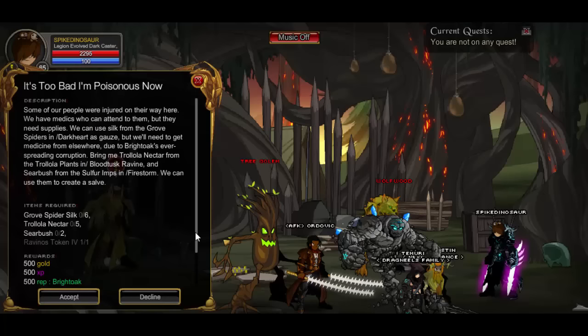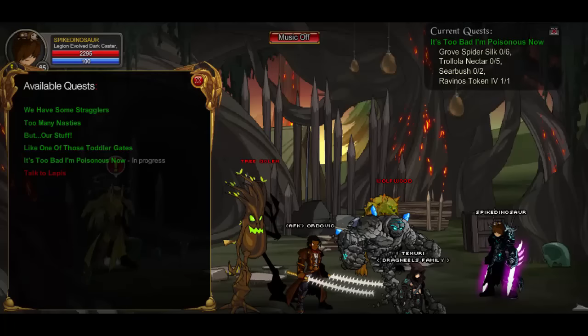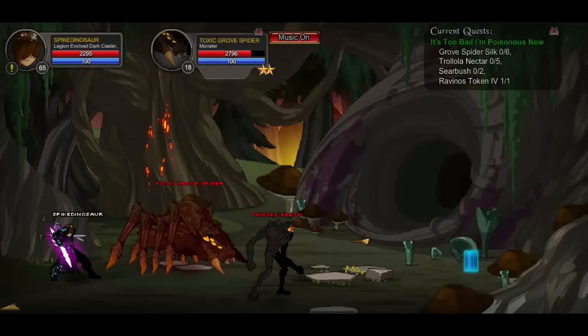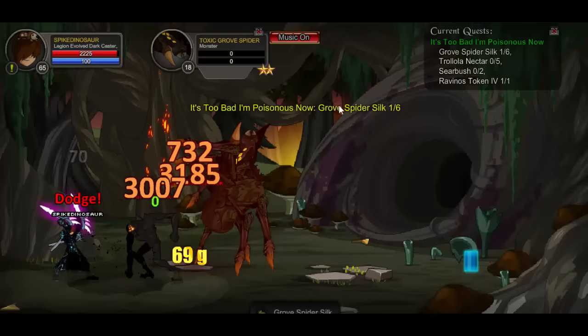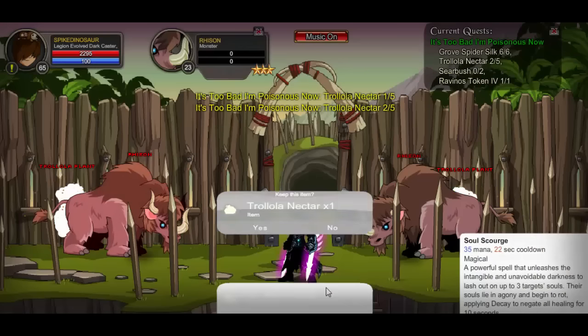It's too bad I'm poisoned now. For this next quest it's really easy — we're going to have to join Dark Heart, Firestorm, and Blood Tusk. First off is Dark Heart. For this one we're going to have to kill these spiders — the Toxic Grave Spider is the one you guys are going to need to kill. Kill six of them.